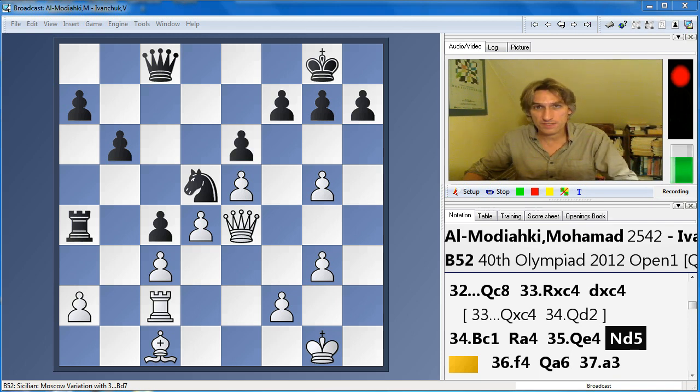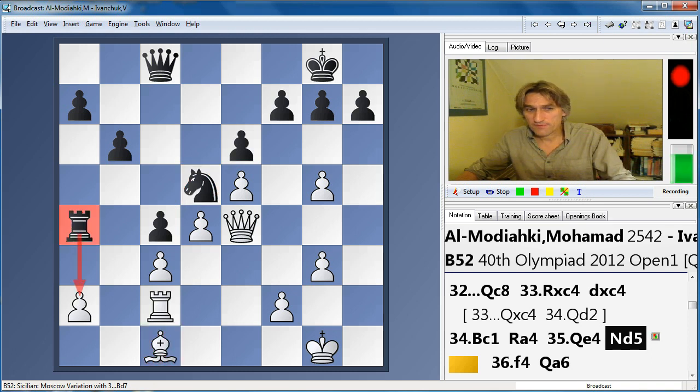Al-Modiaki against Ivanchuk. We join the game after 35 moves and Ivanchuk looks to be in total control. Look at this knight on d5 — Ivanchuk's just plonked it there. Far superior minor piece to the bishop on c1. The rook is very active, pressing down on the a-pawn here. Basically, looking at this, at first glance, I would say Ivanchuk is positionally winning.